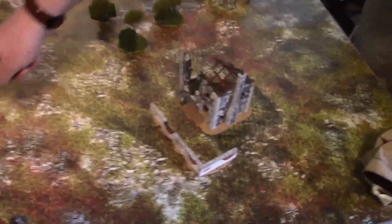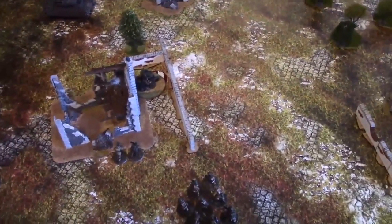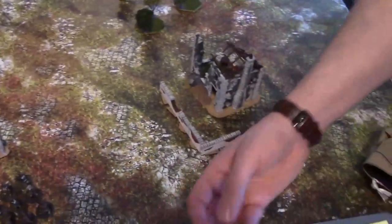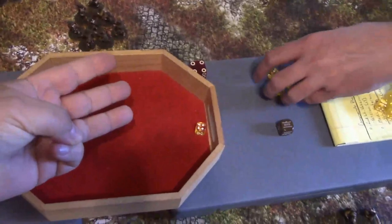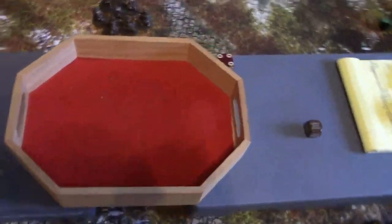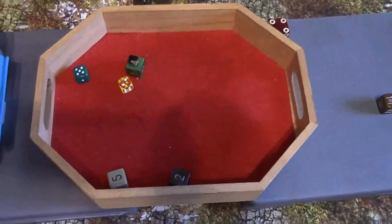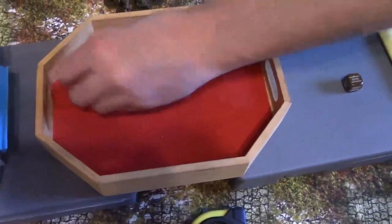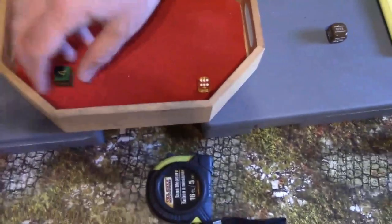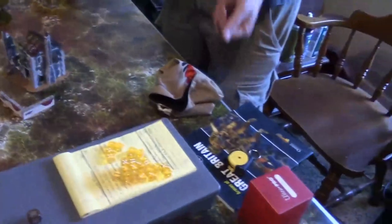Another British die — the Vickers team fires at the motorcycle. No recce move taken. Base threes, hard cover makes it fives — five shots at short range. Two fives hit. Need sixes on those dice to do damage to a soft-skinned vehicle. One six rolls — that triggers a damage table roll. It's a six — the motorcycle is wrecked. One dead German motorcycle team.